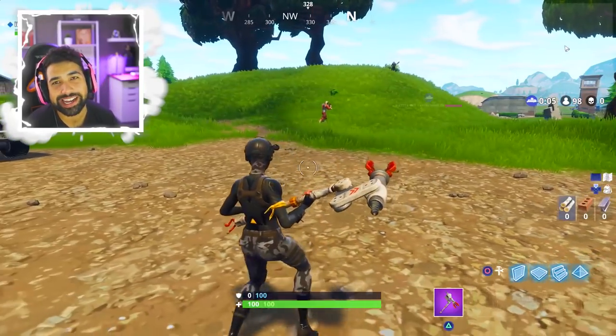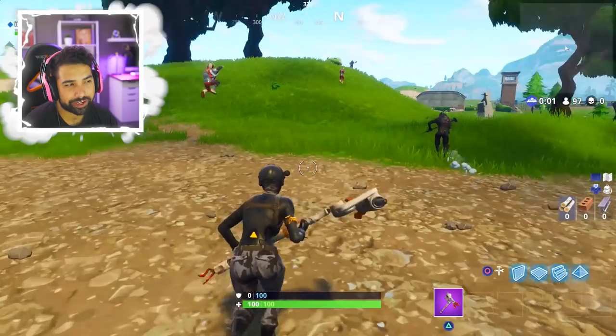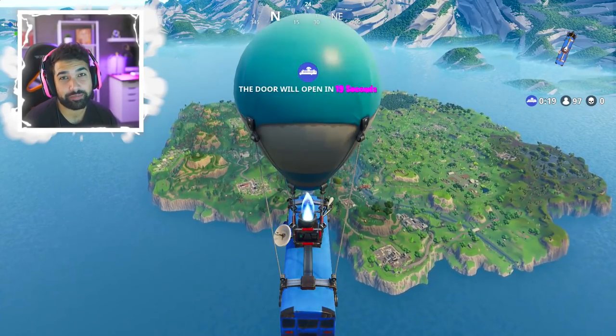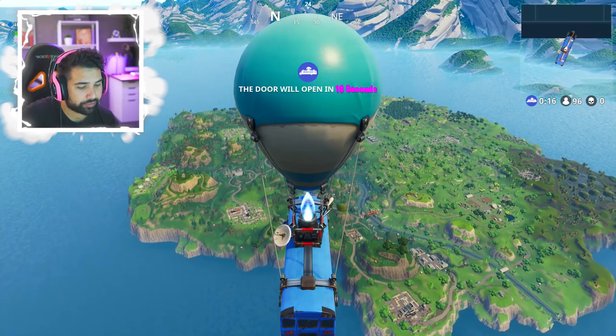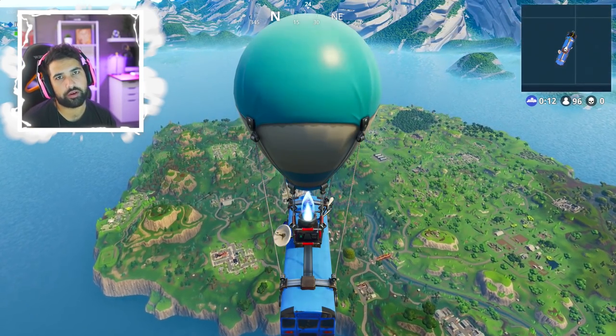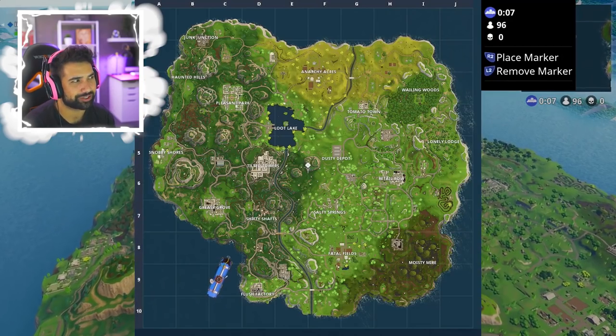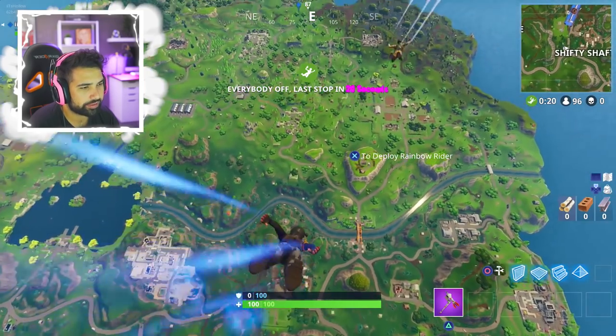We already have confirmation that the new weapon is a pistol and it is the Desert Eagle - in other words it's called the Hand Cannon, because it's literally overpowered. It actually takes heavy bullets. So the revolver - we thought it was gonna kind of replace the revolver and have medium bullets - but it's even stronger than the revolver and it takes heavy bullets, which is essentially sniper bullets in a pistol. That's insane.